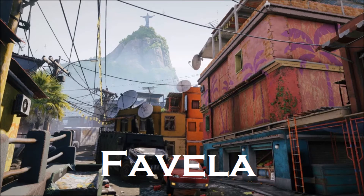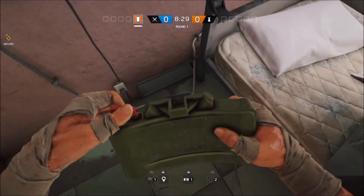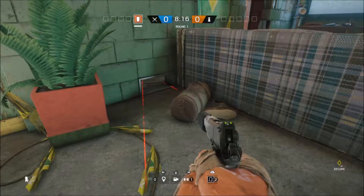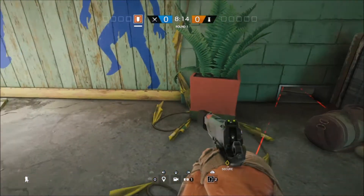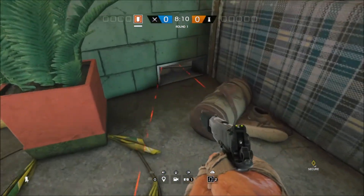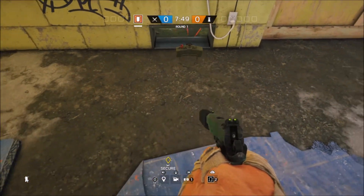Our first spot on Favela is near this bunk room with a bunk bed. You have to place the claymore at an angle or else the laser won't go through. This place is very common for people to vault and jump into in order to get quick cover.